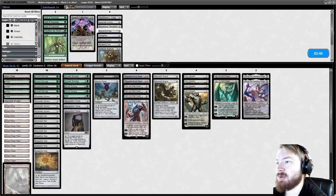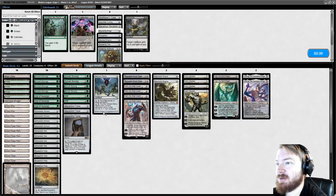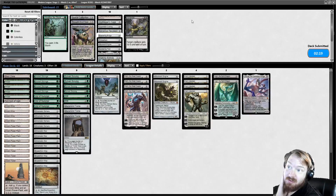I'm going to bring in the Wilts and the Veils. We're going to drop Dismember and Ulamog. My gut is telling me to drop the Thought Knot and the Wastes — not the Urza's Tower, that would be a huge mistake. Drop the Wastes, try it like this.